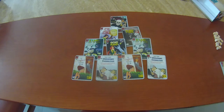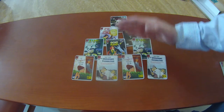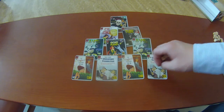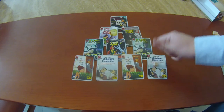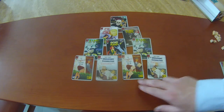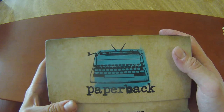Por último, existe la variante cooperativa. Para jugar de esta manera, se formará una pirámide: las cartas de menor valor abajo y así hasta llegar a la máscara. El objetivo cambia, pues todos los jugadores tratarán de ganar las cartas de fama antes de que una se llene de cinco cubos. En su turno, cada jugador que no compre una carta de la pirámide colocará un cubo en cualquier carta descubierta, y al comprar una, se le quitarán todos los cubitos. Y eso fue cómo jugar Paperback.